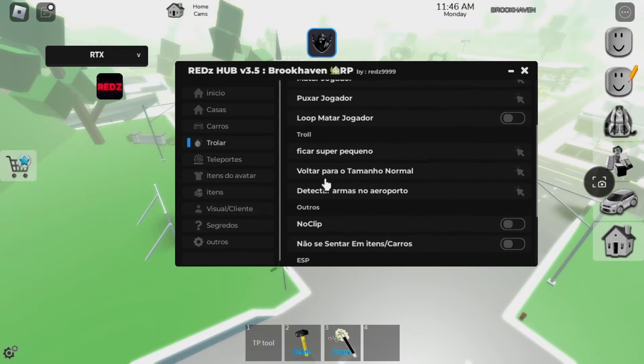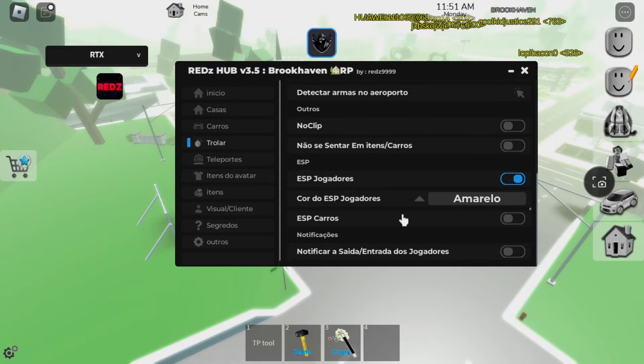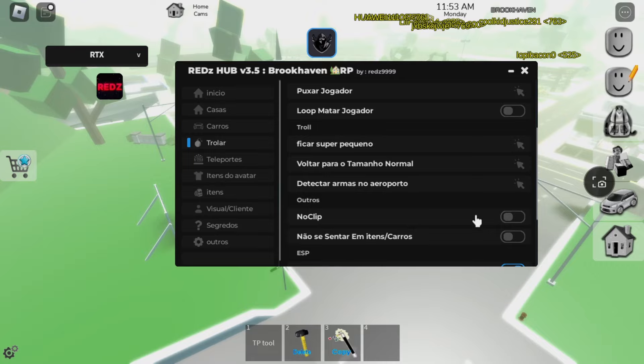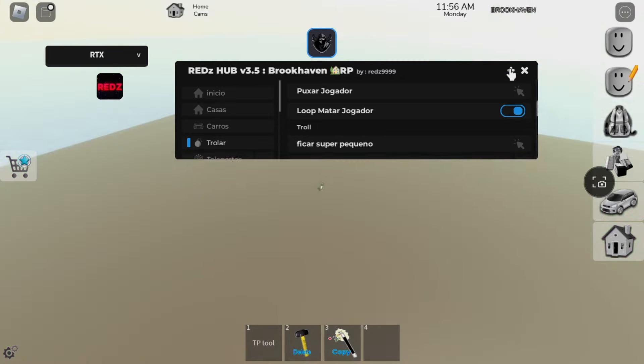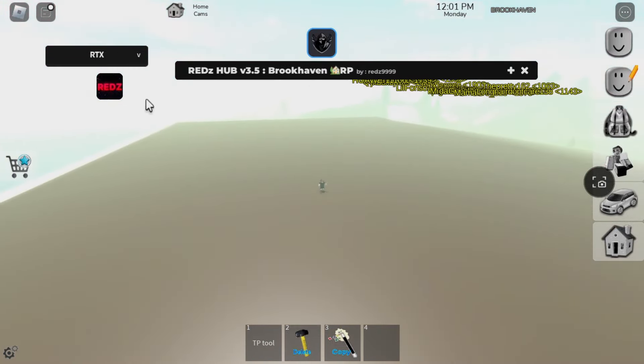There's a scroller, nuclear ESP, and also another ESP. Everything is here. What happened? This one is like a secret place, guys.